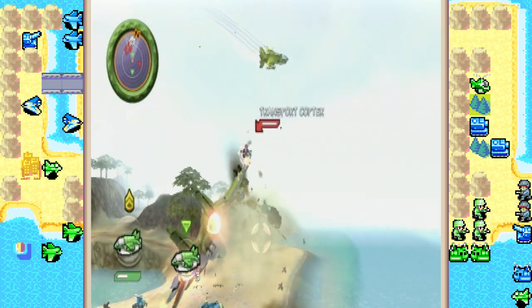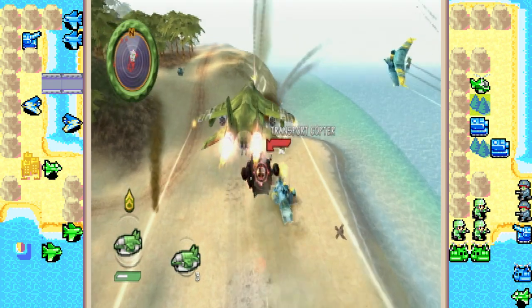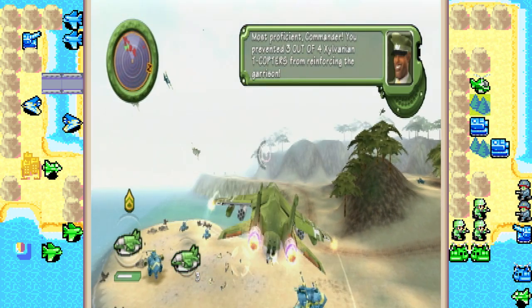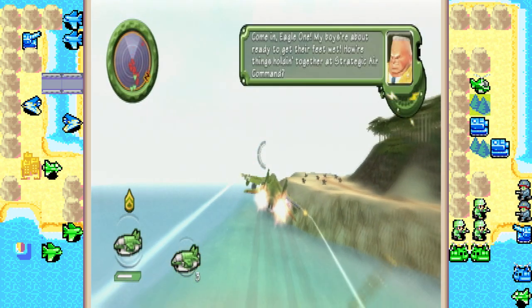Starting this mission off, we gotta take out these transports before they can drop off the troops. It's really hard, but not impossible to take out all four of the transport copters. Usually I'm only able to get three. But if you're able to accomplish that, they don't have as much defense as they did before.